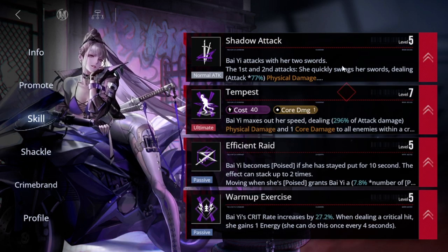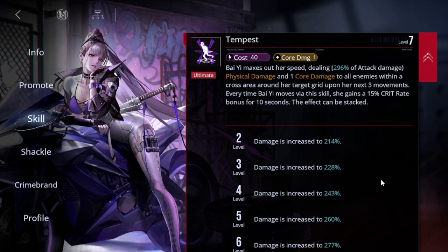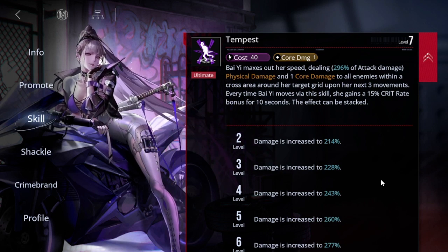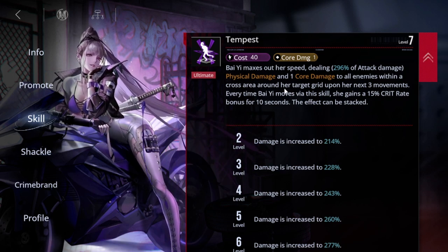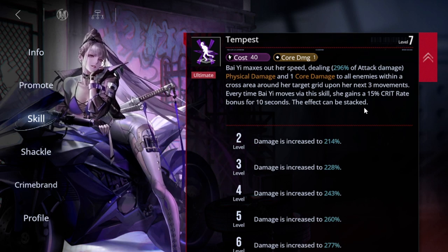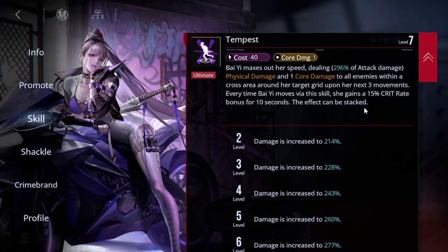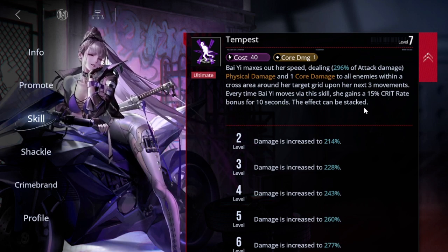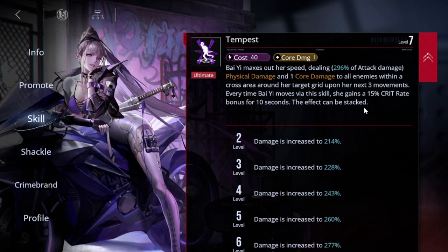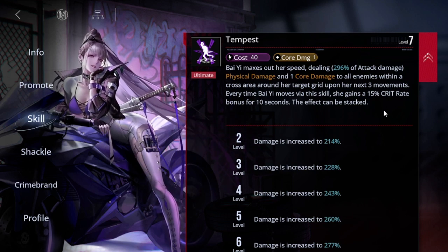Tempest is her special and her core-breaking skill. When she activates Tempest, she gains three stacks, and while those stacks are active she gains a 15% crit rate bonus for 10 seconds. The three stacks are consumed as she moves from square to square to break cores. Unlike other assassins such as Labyrinth — who needs to break one core before breaking another — Bai Yi can continue breaking cores even if she can't break the target. Plus that 15% crit bonus is nice.